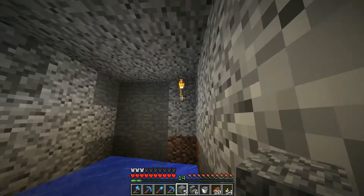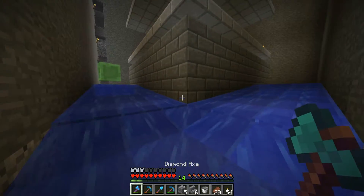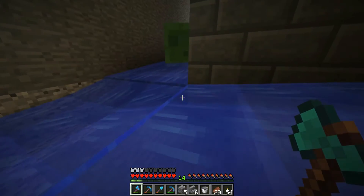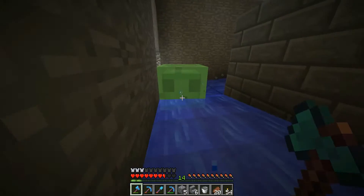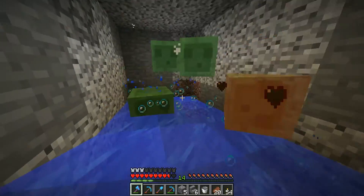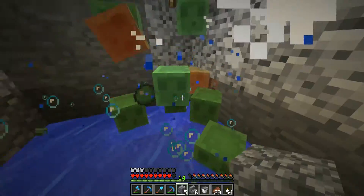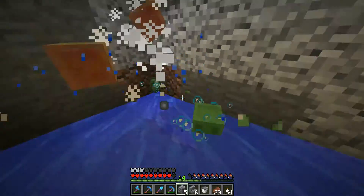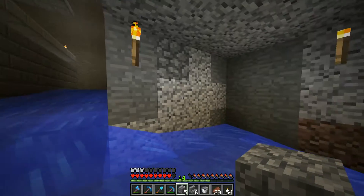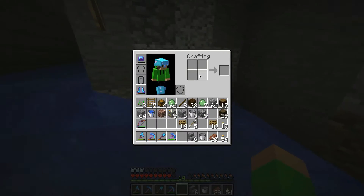We're going to take a three by three area. Oh snap, we got incoming! A slime is coming this way — don't hit me! That's already proof that it works. We're going to take that swimming-up ability and make it so they drown, turning into very small slimes. I've got a bunch of signs, and the first thing we've got to figure out is how we're going to keep the water here.